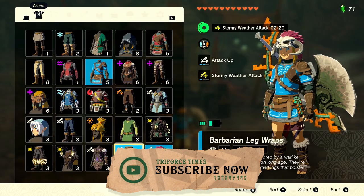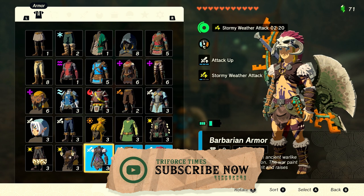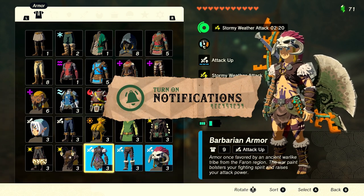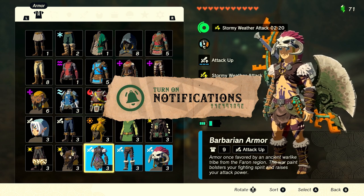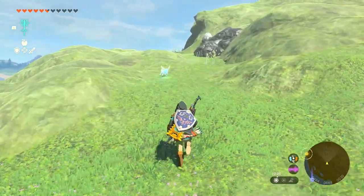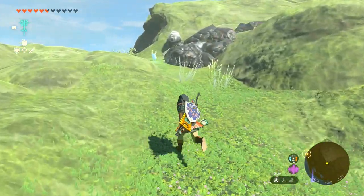The Barbarian Armor comprises three armor pieces: chest, legs, and head. The hunt for the Barbarian Armor is going to take you all over the caves of Hyrule, and you'll battle a range of enemies too. First, let's have a look at the Barbarian Armor chest piece location.